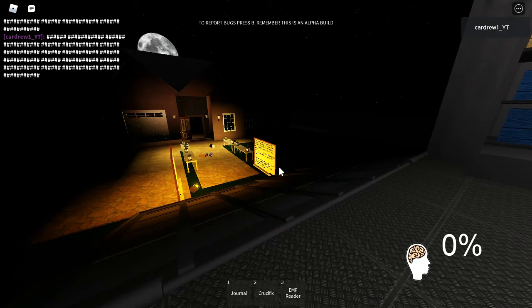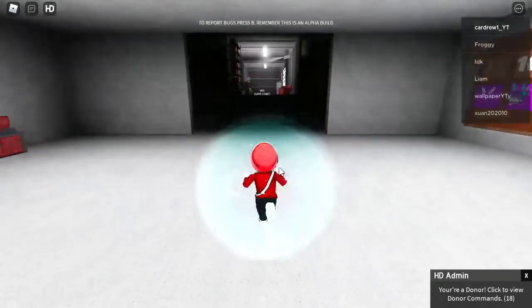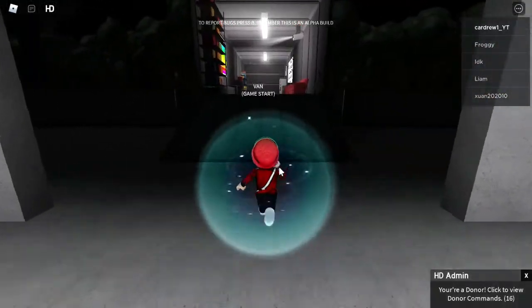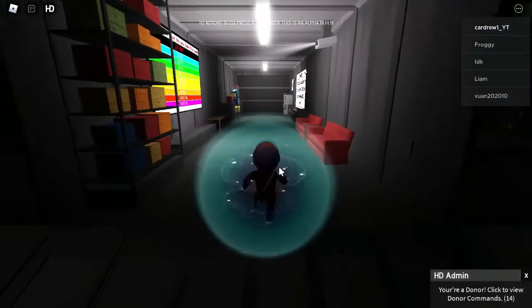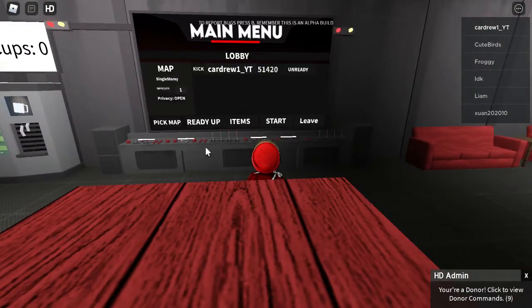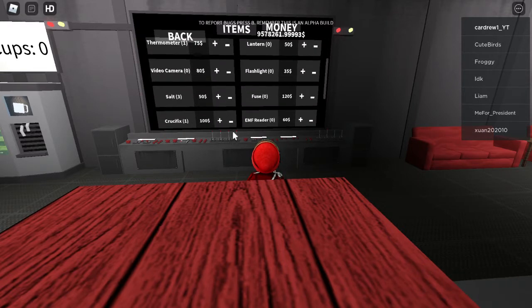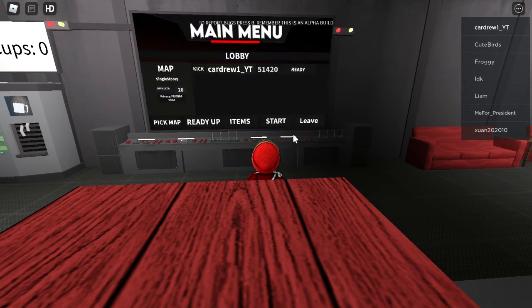A reminder to make sure you subscribe to my channel if you haven't already, and leave lots of likes and comments. We got 2000 XP and $2600. I'll stick to this map again, difficulty 20. I'll buy my usual items: one thermometer, three salt because I have a bad shot, two crucifix, and an NV cam. Starting the next game.